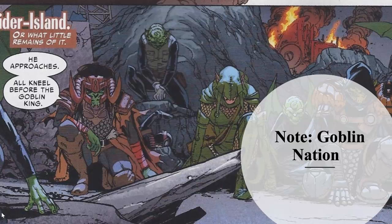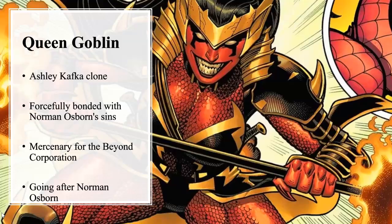It should be noted that Menace, Monster, and the Goblin Knight were all part of the Goblin Nation storyline. We also have Queen Goblin — Aishwarya, a psychologist and supporting character in the Spider-Man universe. She was cloned, and this clone was forcefully bonded with Norman Osborn. Since then she became a mercenary for the Beyond Corporation. Recently in the comics, she's trying to go after Norman Osborn.